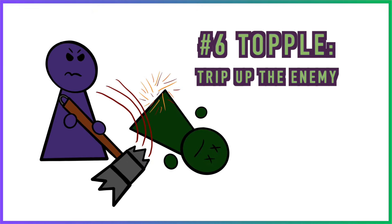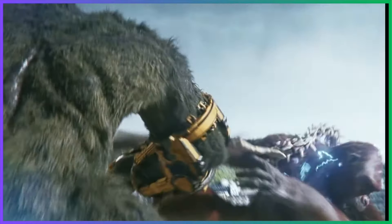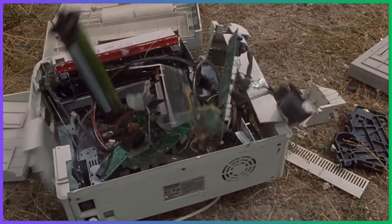Did someone yell timber? The Topple mastery allows you to sweep the legs out from under your foes. Each time you hit, you can force the creature to make a Constitution saving throw to resist being knocked prone. Obviously, this allows you to go to town with your maul, but prone isn't great for allies attacking at ranged, so keep that in mind.